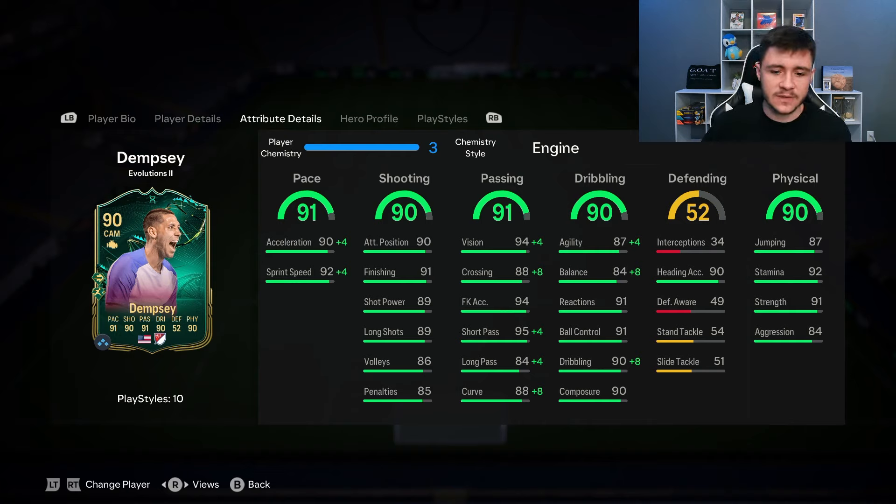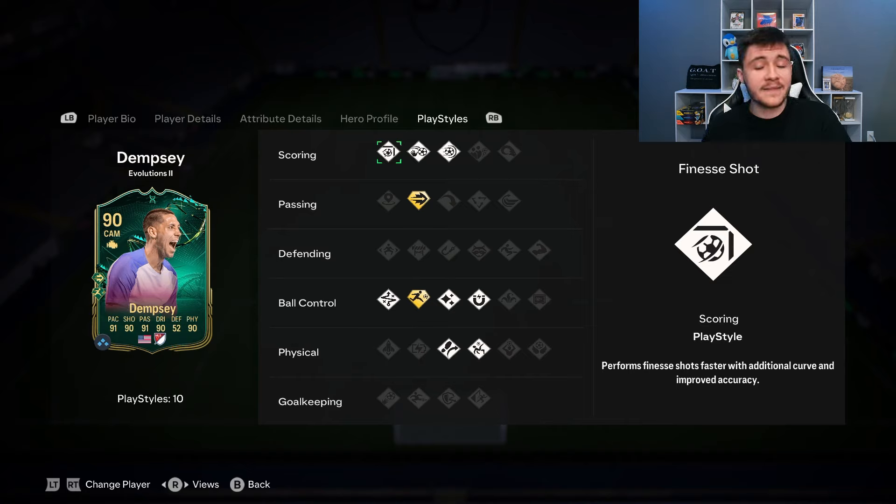His 91 passing is phenomenal — with the Engine: 96 crossing, 99 short pass, 88 long pass, very accurate in game. The 90 dribbling is important — with the Engine he has 91 agility and 92 balance. His left stick dribbling isn't half bad and the five-star skill moves are a nice addition, but he can be a tad clunky on the ball. Left stick dribbling in and around the box could be slightly better. His 90 physical with 91 strength and 84 aggression makes him quite strong. Standout playstyles are Technical and Rapid, with Ping Pass plus very effective in midfield.